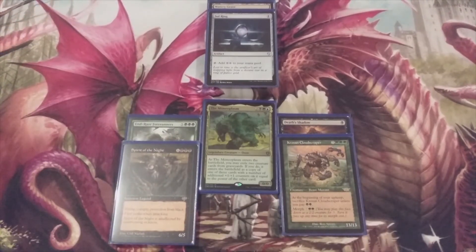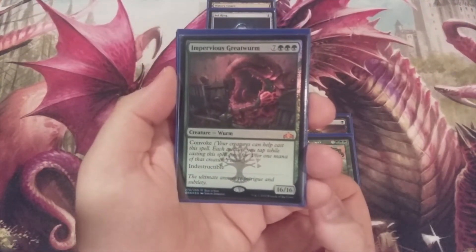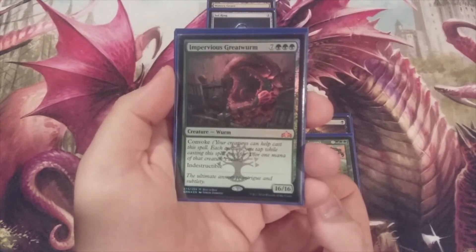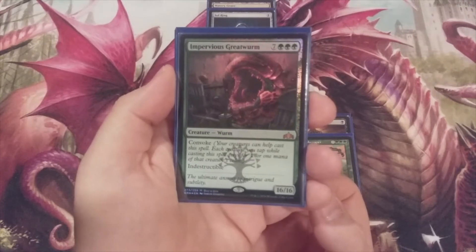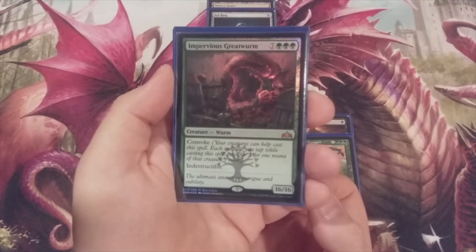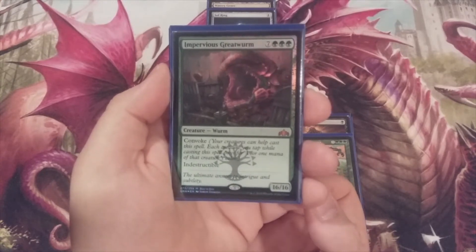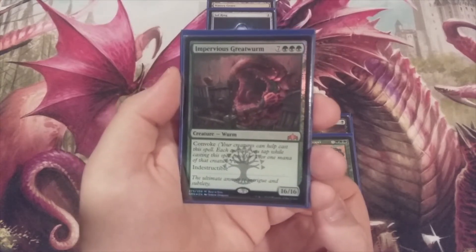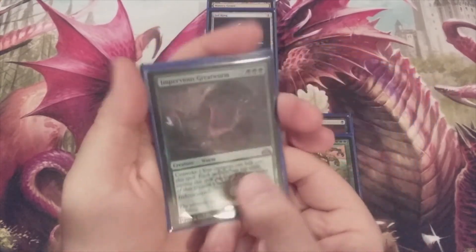Next up we have Impervious Greatwurm — seven and triple green, a sixteen-sixteen indestructible worm. It has the Convoke mechanic but that's not really going to help us much in this deck. We're just looking to get Impervious Greatwurm into the graveyard, exile it with the Mimeoplasm, and put sixteen plus one plus one counters on the body of an Endraesi Forerunners or a Spirit of the Night, swing in the same turn and destroy our opponent. Three copies of Impervious Greatwurm.